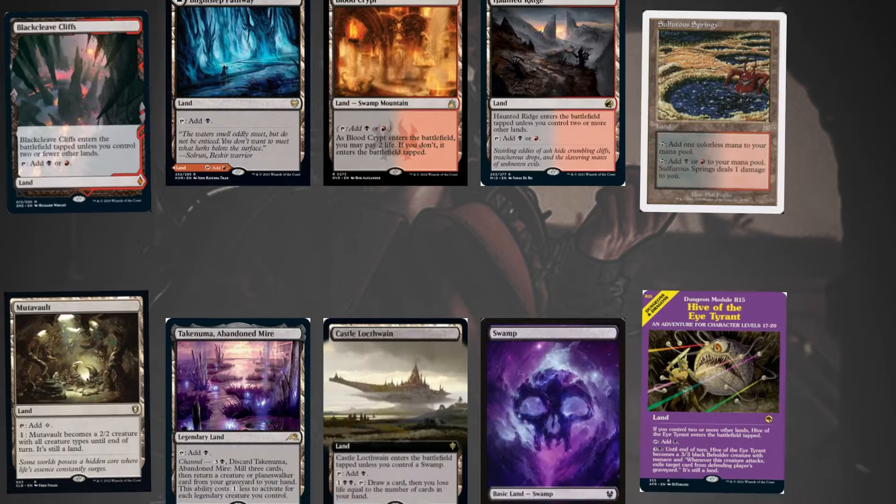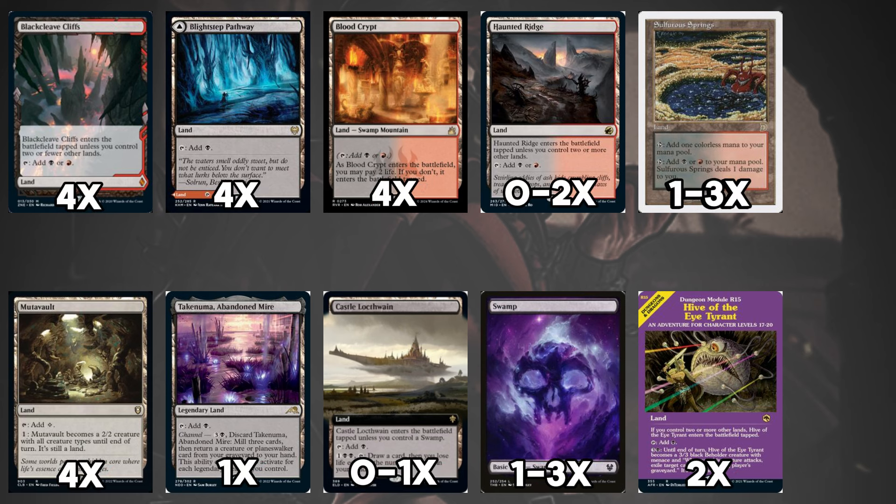As a midrange deck looking to grind, most Rakdos Vampires lists are on 25 or 26 lands. The lands get to take advantage of the creature theme, playing a full set of Mutavaults alongside the Rakdos mana base. Sorin being able to pump the land over time means it can become a legitimate threat, as well as being flung for 3 damage to help end a game. Most lists run 15 or more Rakdos-producing dual colored lands — 4 Blackcleave Cliffs, Pathways, and Blood Crypt are the norm, with remaining sources split between Sulfur Springs and Haunted Ridge.